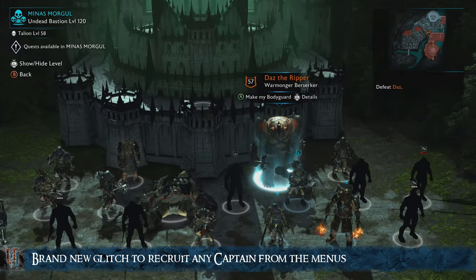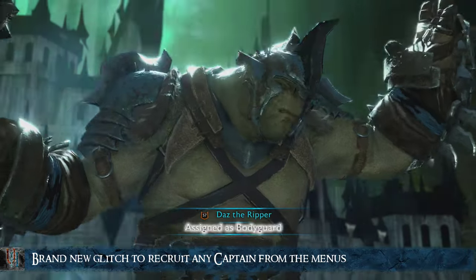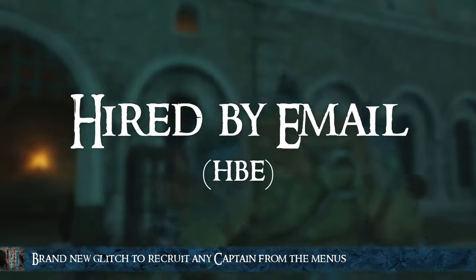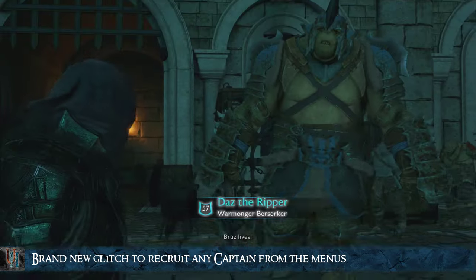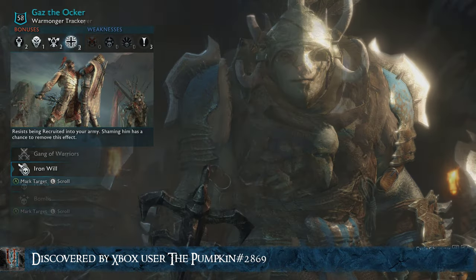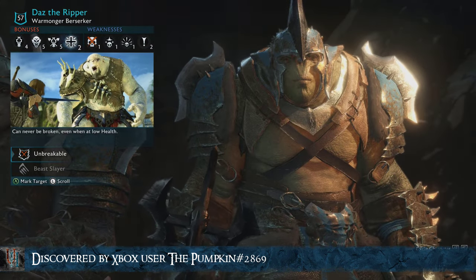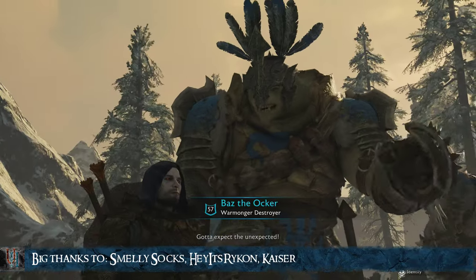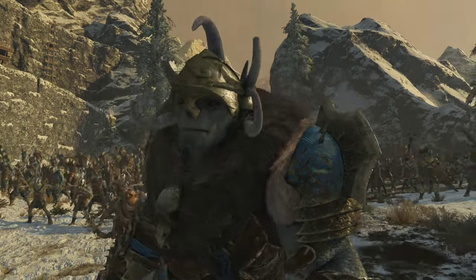Welcome back. Urux Hollow again with a tutorial. This time we are going to be talking about the new glitch that has turned Shadow War upside down, Hired by Email, or HPE for short. This glitch allows you to recruit any captain from the army screen within mere seconds and with almost no setup. The simplicity of how to perform it makes it very accessible to anyone and its usefulness comes in the form of many benefits to the player. Big thanks to the community members who helped with the discovery and testing involved to bring this tutorial to you.